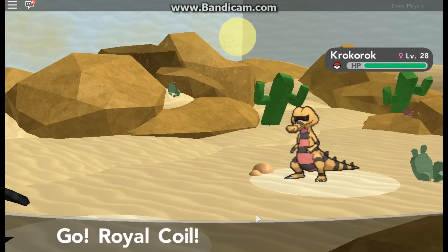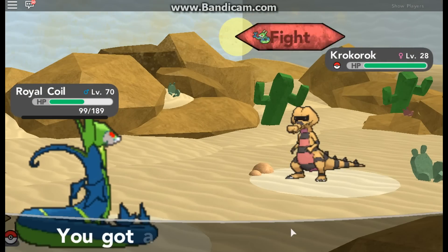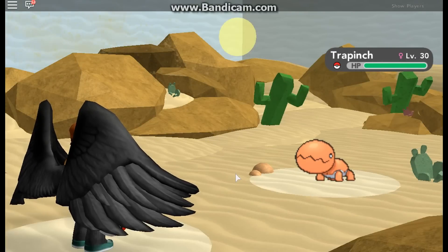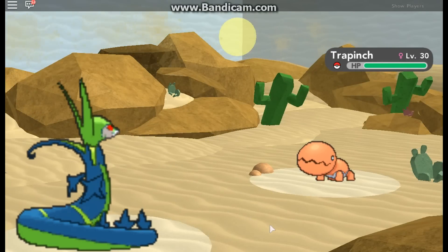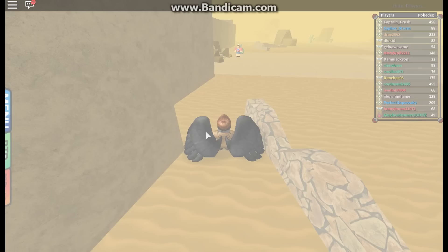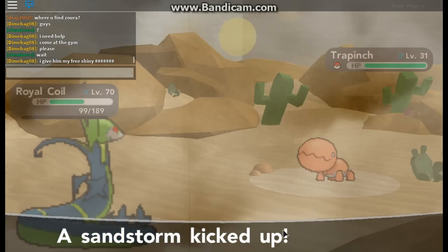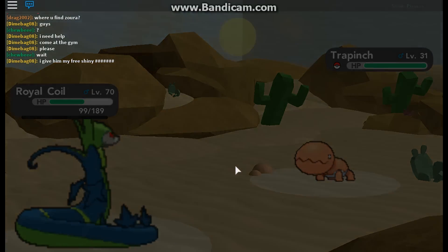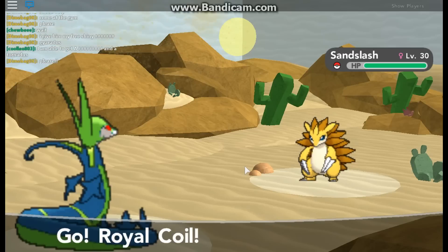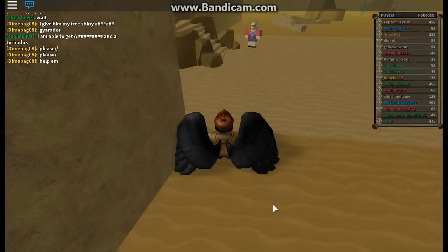Croconaw. Wouldn't it be cool if we could run into a Legendary or a Mythical, just wandering around minding our own business, and they just pop out? We're almost there. The hardest part is the walking, trust me. It took me about an hour to find all of the right ones. In the beginning you're going to be able to find probably like six or seven of them without any repeats, but then after a while you start repeating letters.